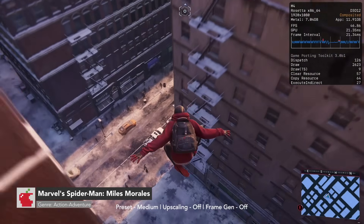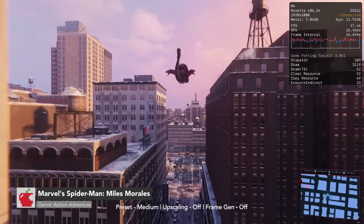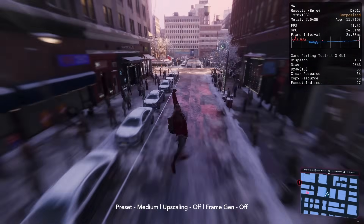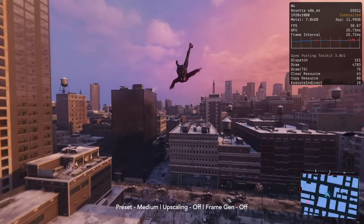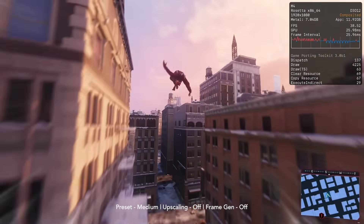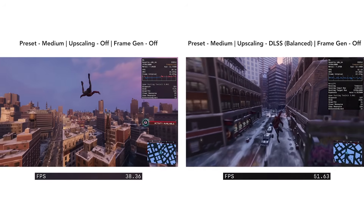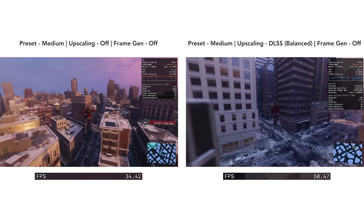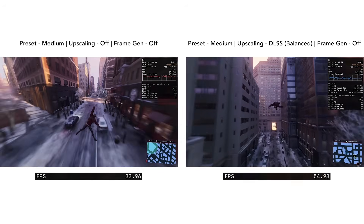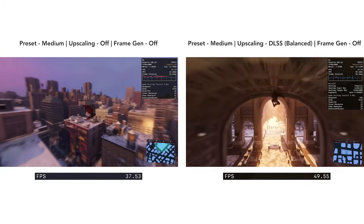The next game to take a look at is Spider-Man: Miles Morales. Without upscaling at 1080p medium, the game is similar to Ratchet & Clank, hitting about 30 FPS. If we enable DLSS Balanced, it is hitting closer to 60 FPS. This is also showing a scaling input resolution of 1120 by 632.